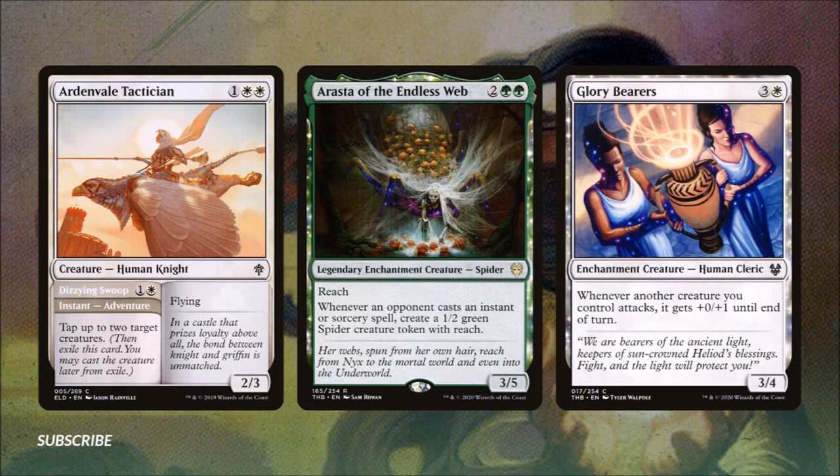Arista of the Endless Web costs two green and is a 3/5 spider with reach. Arista is great in this deck because whenever an opponent casts an instant or sorcery spell, we get to create a 1/2 green spider creature token with reach. That's excellent value, especially if we're up against a spell-slinger deck. Glory Bearers for three and a white is a human creature that is a 3/4 — whenever another creature we control attacks, it gets +0/+1 until end of turn, helping keep our creatures terrifying.